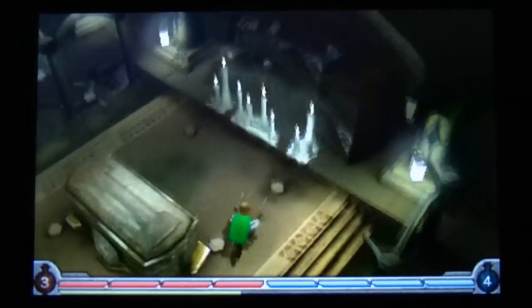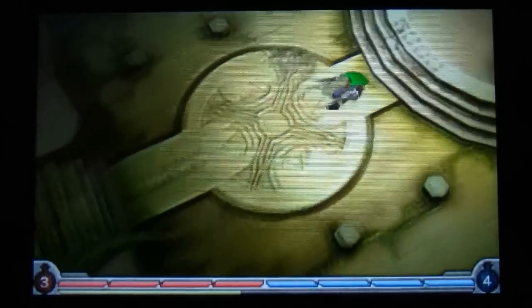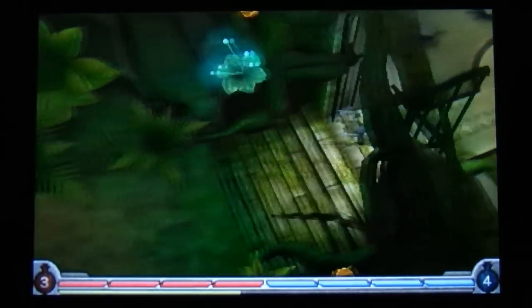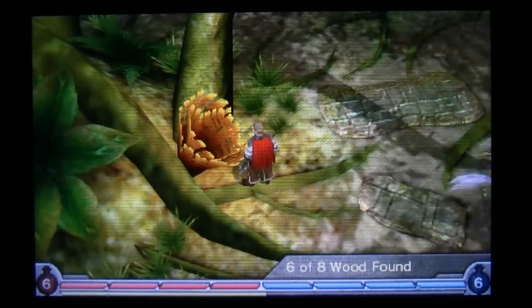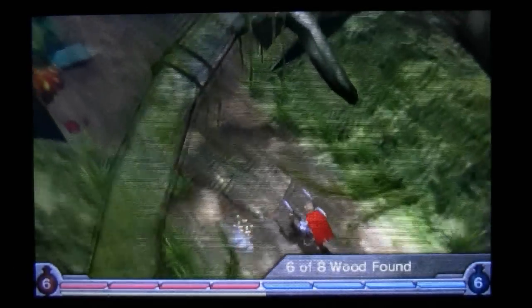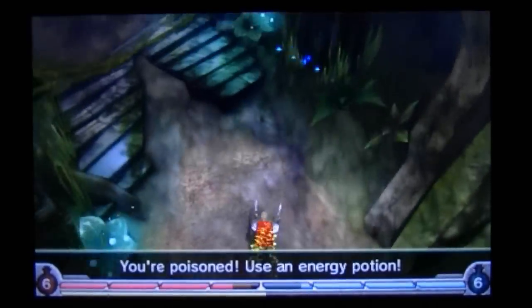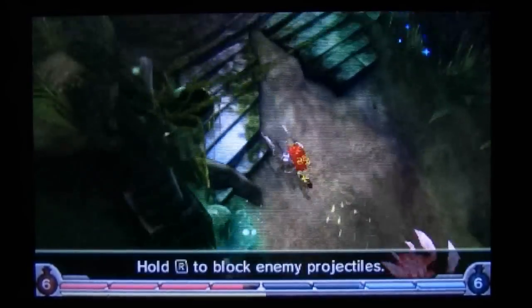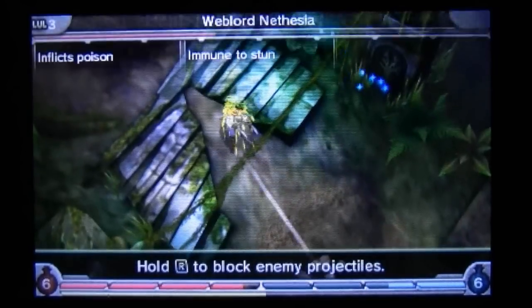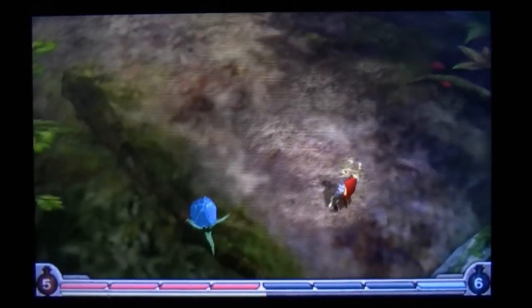I've managed to pick up a load of health so I should be alright for a minute. What I'm going to do is just sneak back out of here. We're on that mission to get the accessible wood, and we've got that very nasty looking spider which is looking to give us a bit of a beating and is doing so rather well.